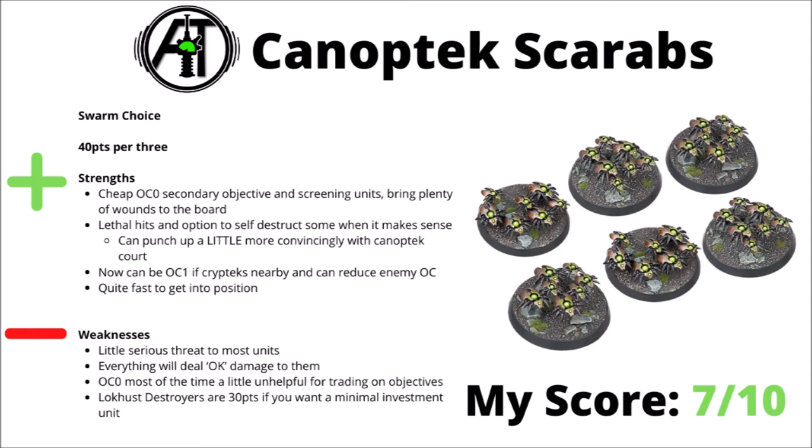Lastly for the noble Overlord type choices, we've got the Catacomb Command Barge — 150 points for an Overlord on a fancy hover platform. He's got kind of okay durability with a 4-plus invulnerable save and minus 1 to wound built in, a little bit of shooting and melee, and his two major buffs are an aura of plus 1 Objective Control — handy to ward against battle shock — and a one-use Resurrection Orb for nearby infantry and mounted units. He could also be interesting for certain enhancements that amp up his raw damage or durability, say the feel-no-pain enhancement from Awakened Dynasty. For downsides, he is fairly costly for what he does — 150 points isn't standout for his damage or defence. I've chosen to rank him a 5 out of 10, maybe a little bit more if you've got a detachment with a particularly good enhancement for him.